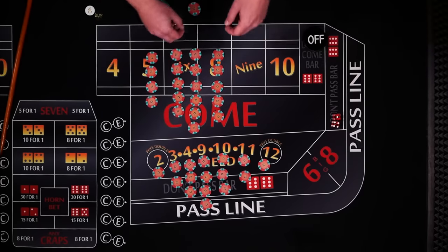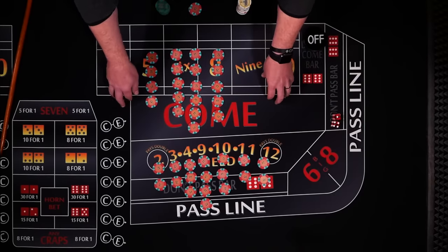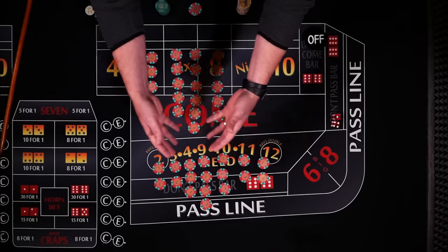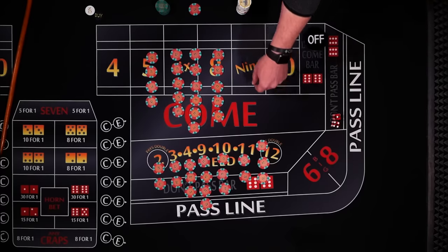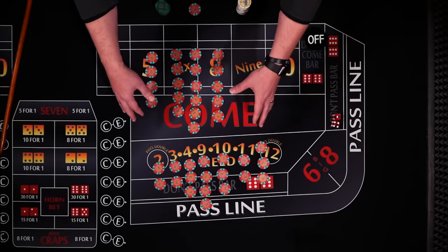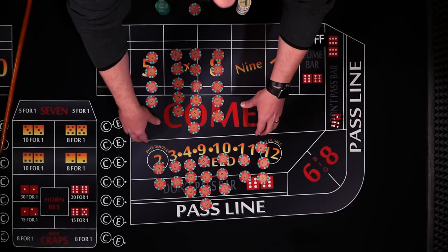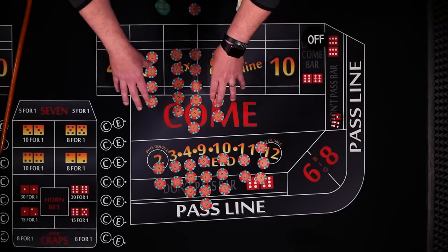To make up for this, typically on all tables you'll see that the 2 pays double and the 12 pays double. So you get paid as if there are 18 combinations even though there are only 16 ways to roll it. With a table that pays double, the house edge is approximately 5.6%. Some tables will actually pay you triple on the 12, or in the case of Northern Nevada, triple on the 2. Whenever one of the numbers is paid triple, it lowers the house edge in half — down to 2.8%. You get paid as if there are 19 ways to win even though there are 20 ways to lose.